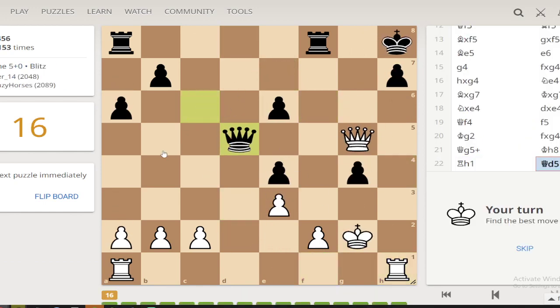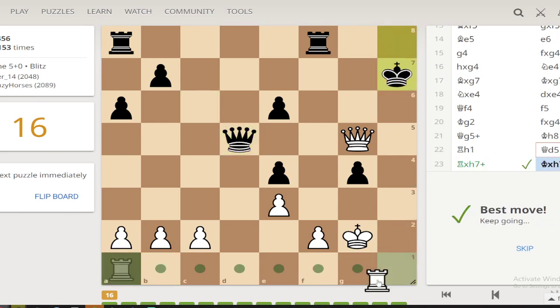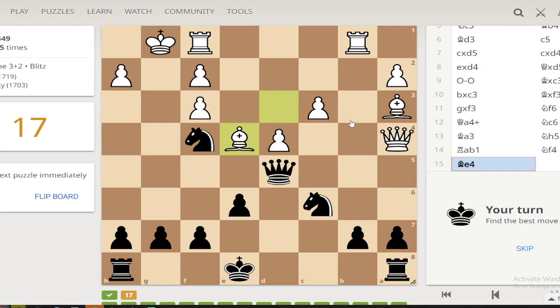This is another classic endgame scenario where you need to know your endgames. The king's boxed in on h8 — we need to get rid of this pawn so that we can bring something into the file to deliver the checkmate. Yeah, that seems like checkmate.